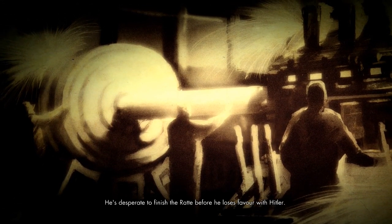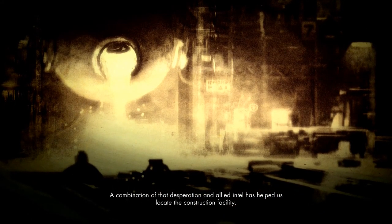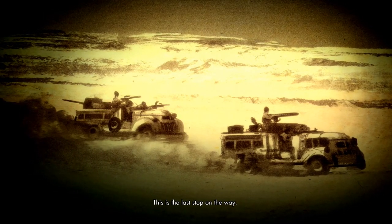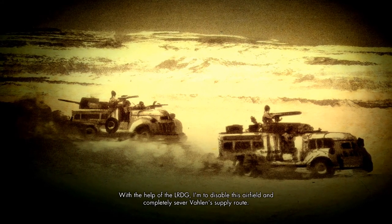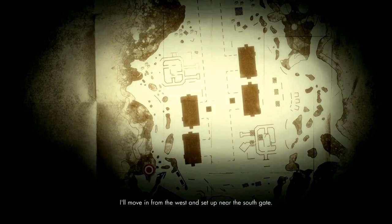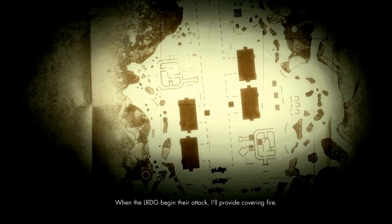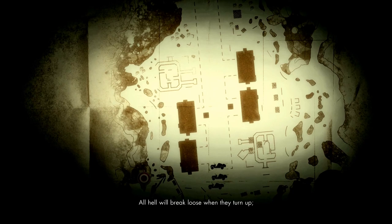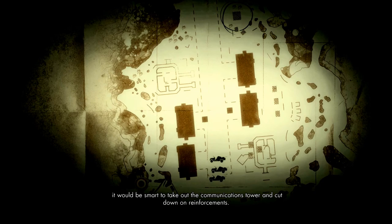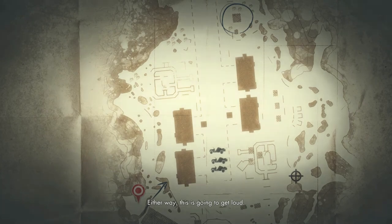Before he loses favor with Hitler, a combination of desperation and allied intel has helped us locate the construction facility. This is the last stop on the way. With the help of the LRDG I'm to disable this airfield and completely sever Valen's supply route. I'll move in from the west and set up near the south gate. When the LRDG begin their attack I'll provide covering fire. It would be smart to take out the communications tower and cut down on reinforcements. Either way this is going to get loud.